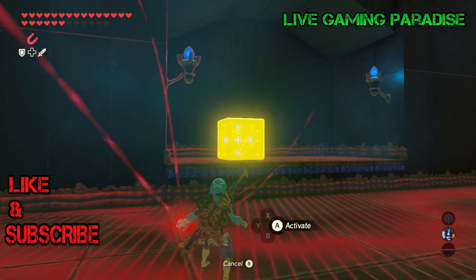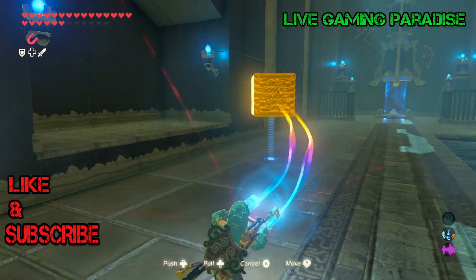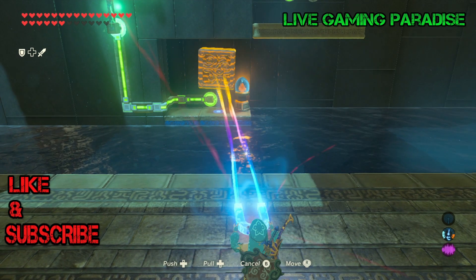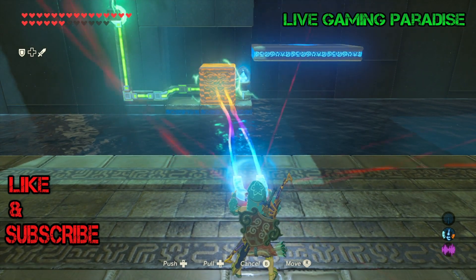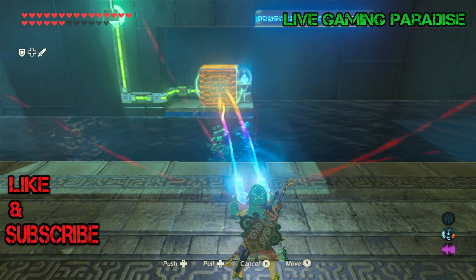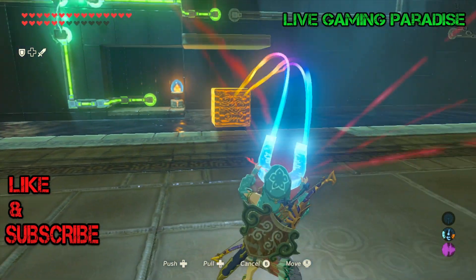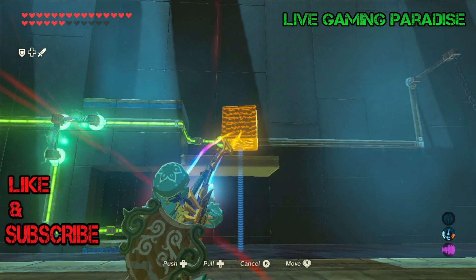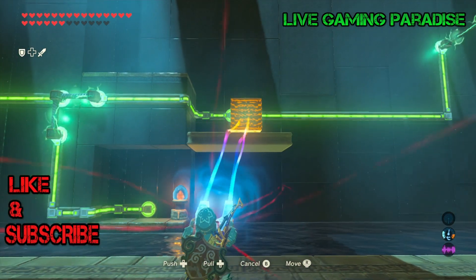Grab one of the cubes — there's a platform that rises and you need to make the connection here so the platform rises. Then remove the cube when the platform is on higher ground, so you can put the small cube up there, because you're going to need the big one further down the line.